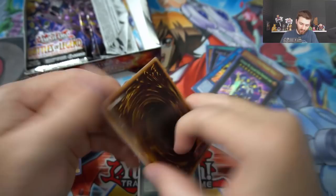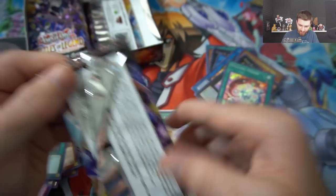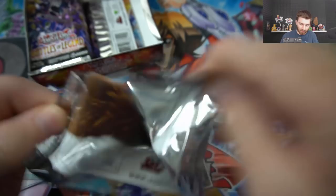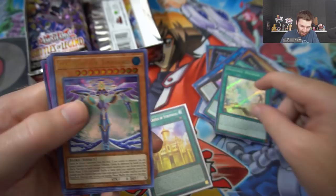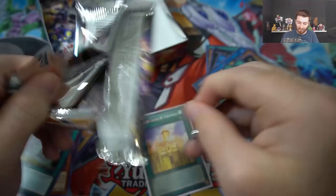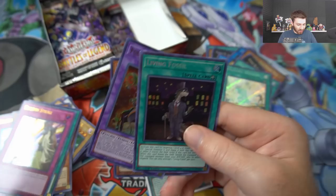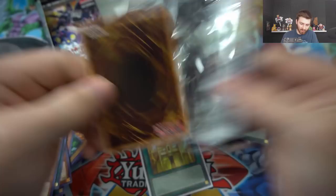Brilliant Fusion - nice, the good packs continue. Good ultras and supers. This pack's a little messed up but there we go. Third Draconic Diagram! Looks like we're playing True Dracos. I said if we get three Draconic Diagrams we'll play True Draco again. I don't know if I even have all the cards, but I'll go true to my word. Time to change it up - I've been playing Sky Strikers and Trickstars for a long time. True Draco is a little more budget friendly.